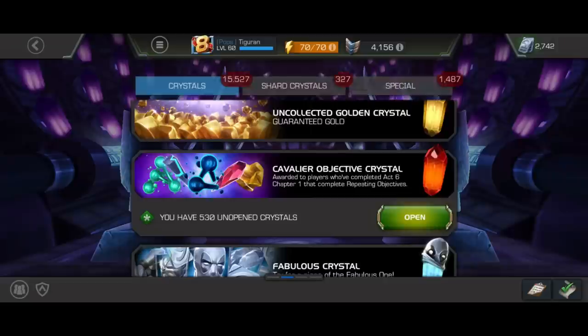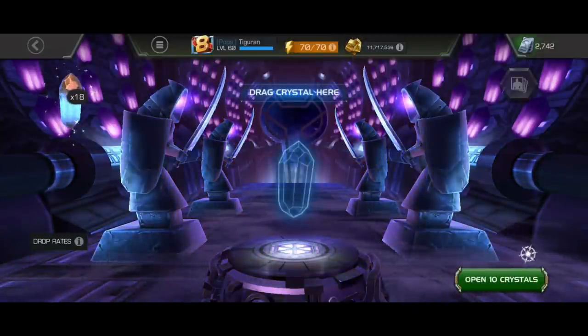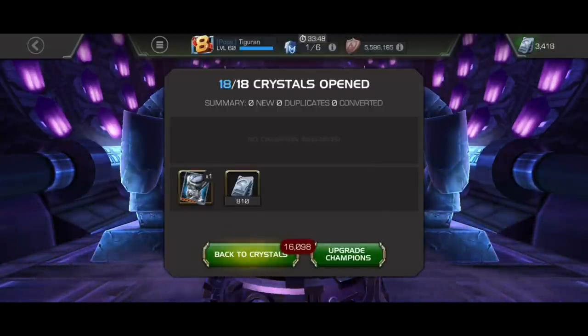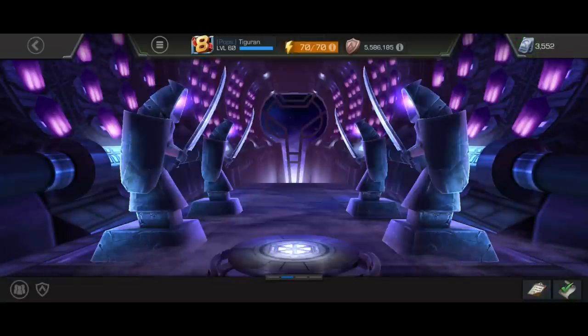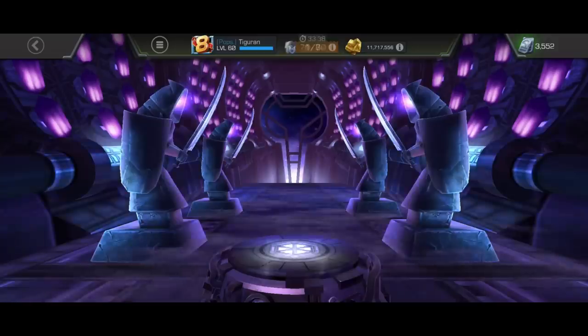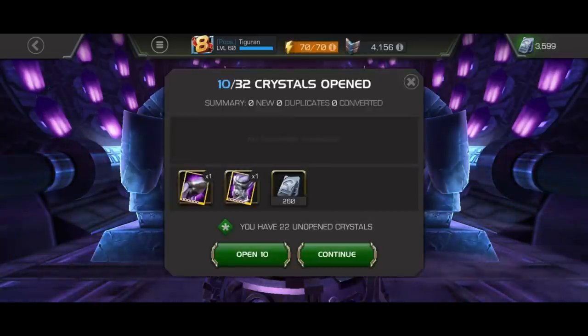Now it's time for units. Fabulous crystals are able to grant a good amount of units, and I am getting 800 from 5-star crystals. I am also getting platinum pull fragments, but they are for awakening, because I already have 5-star and 6-star crystals with guaranteed platinum pulls.